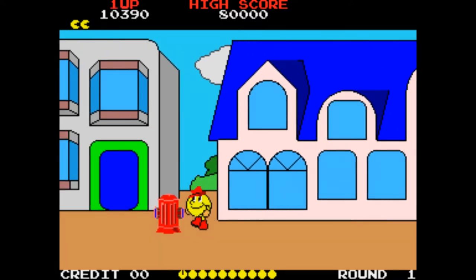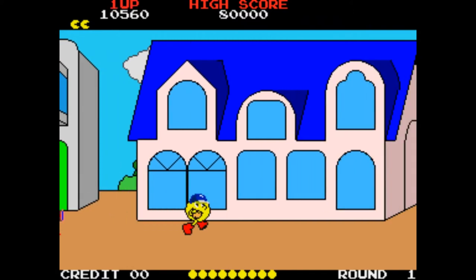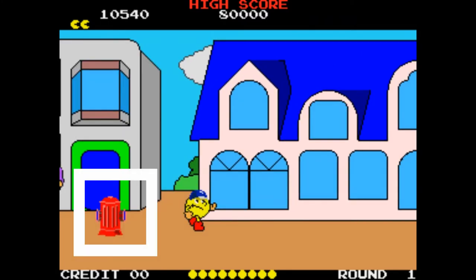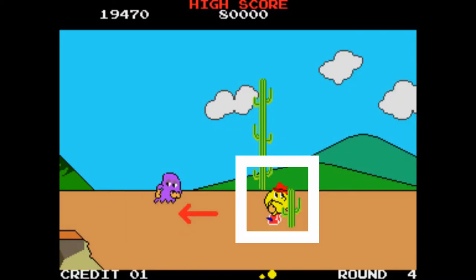This fire hydrant is our first pushable object, and pushable objects are important. As you can see, we've got a crash helmet and that's going to protect us from the things that are being dropped from the aeroplanes. That makes life a lot easier. The pushable objects are always a fire hydrant, the tree stump, or the bottom of the large cactus.